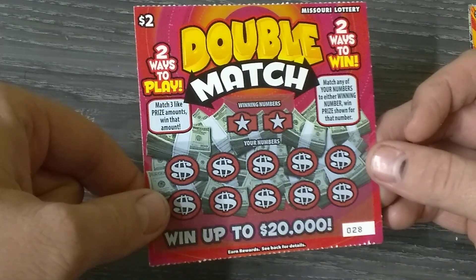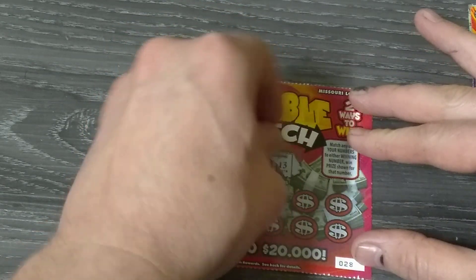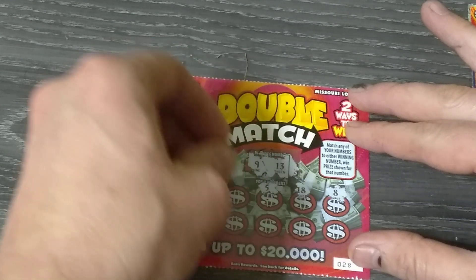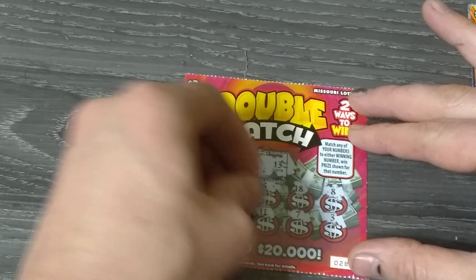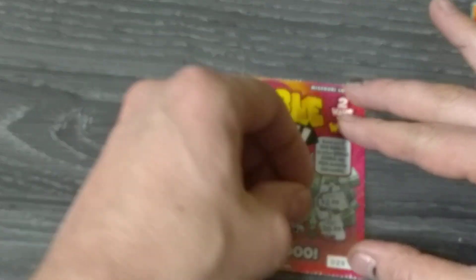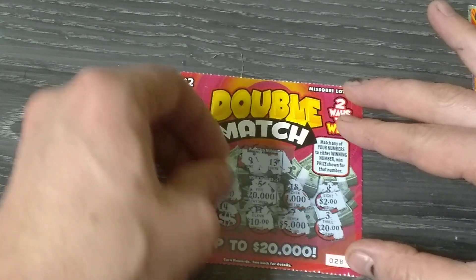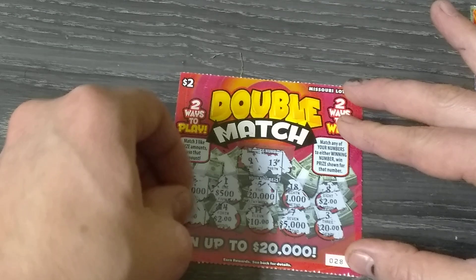Now we've got the $2 Double Match, ticket number 28. There are two ways to win: match a number to the winning number for the prize shown, or get three like prize amounts to win that amount. Winning numbers are 13 and 9 — one off all over the place. We didn't match the number. We've got two $2 prizes and two $20,000 prizes showing, but can't even win two dollars. We are 0 for 2.